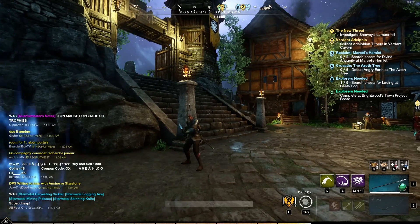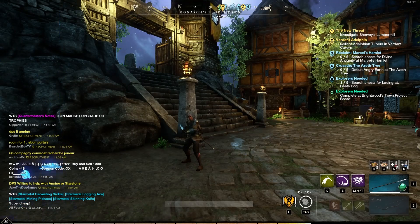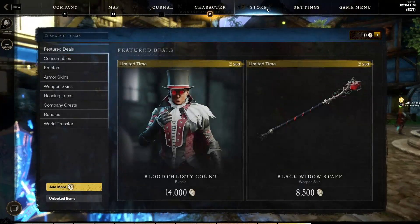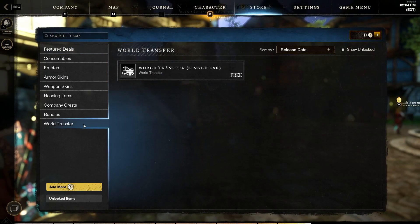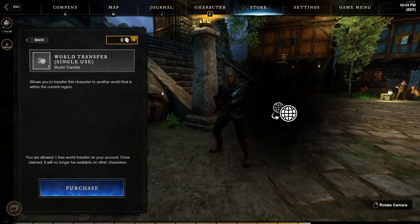There are a few things that you are going to have to manage before you make this server transfer. Before you do any of this, make sure that you actually have a token. To get one, just go into the in-game store, go to the bottom left where it says world transfer, click on that, and you can see your coin right in the middle of the screen.